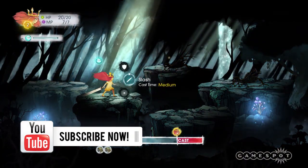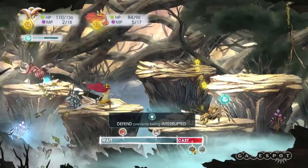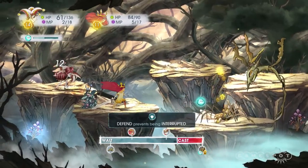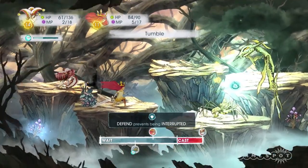It is, after all, a marriage of two disparate genres, the 2D platformer and the turn-based RPG. However, Child of Light simplifies and condenses its many classic RPG mechanics to fit its shorter running time and make things a little more accessible.